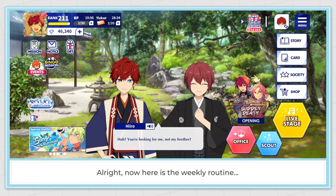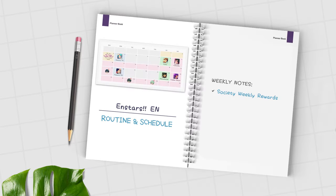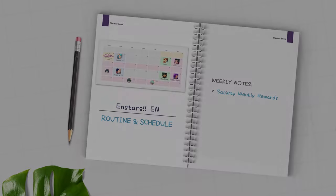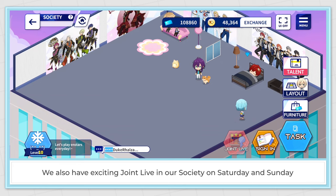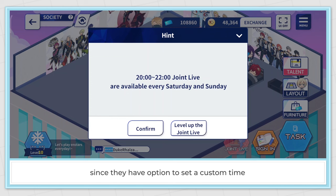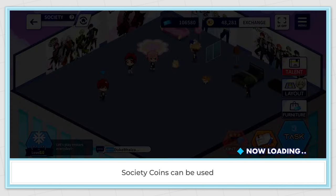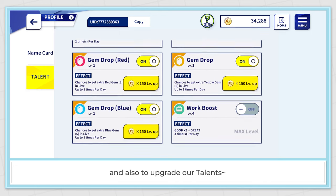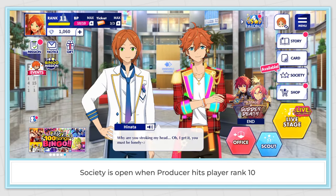Here's the weekly routine to pay attention to. Society Weekly Rewards: by doing daily Society tasks with all members, we're accumulating points to claim rewards such as coins, 200 dias, and 1 dia scout ticket. This weekly bonus resets every Monday. Society Joint Life: we also have exciting Joint Life in our Society on Saturday and Sunday, with custom time options per society. Society coins can be used to exchange items from the Society shop — also resetting every Monday — and to upgrade our talents. Society is open when the producer hits player rank 10.